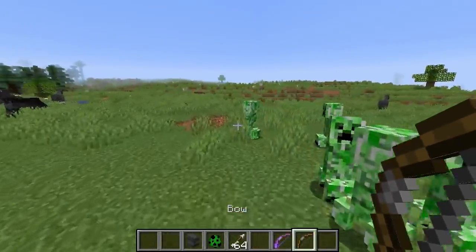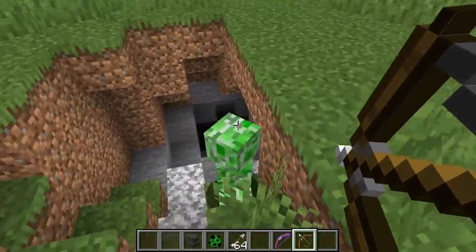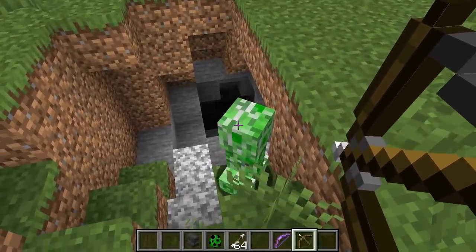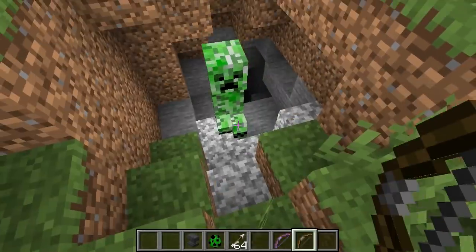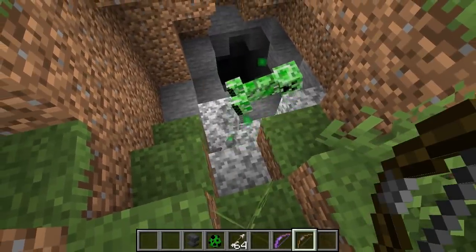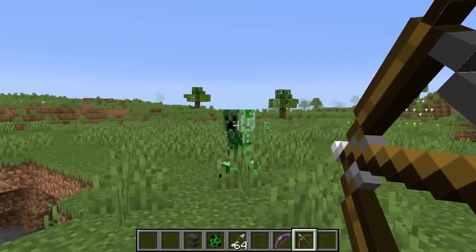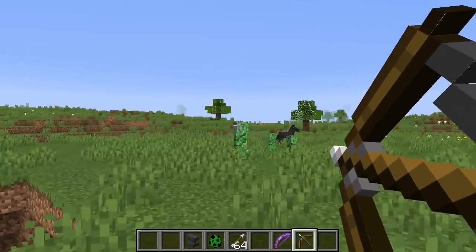Let's find this creeper and see how many arrows it takes to kill him — at full power, not the Power enchantment, just pulling the arrow bow all the way back. One. Two. Three. Of course, he fell down and took some damage. Let's do one more. One. Two. Three.